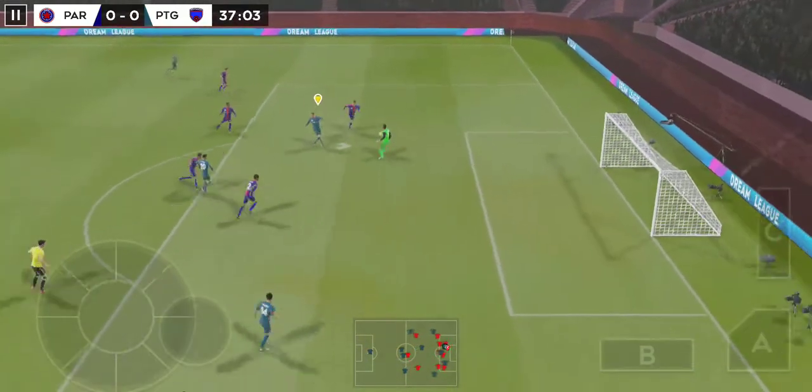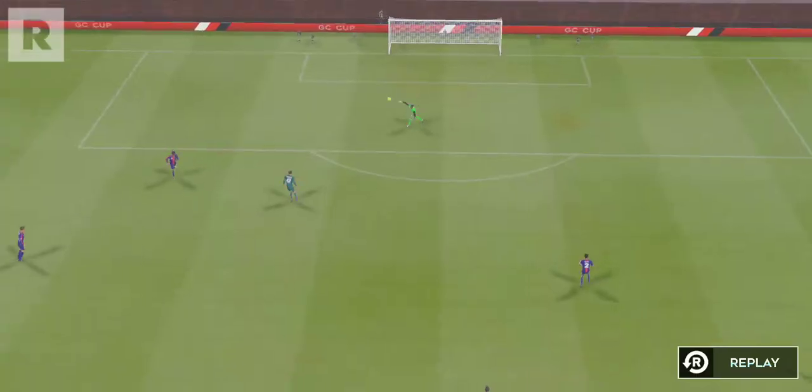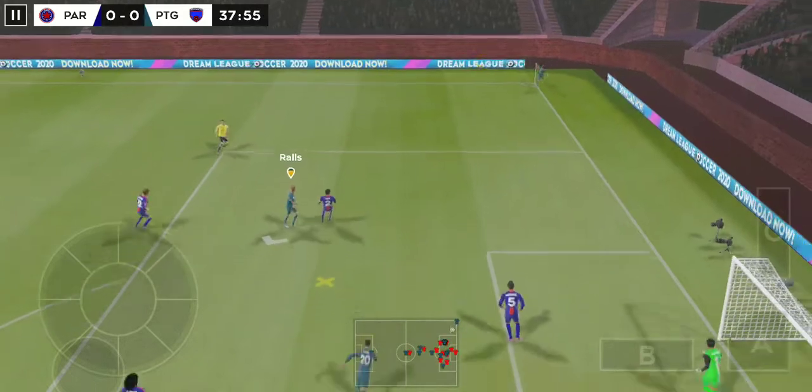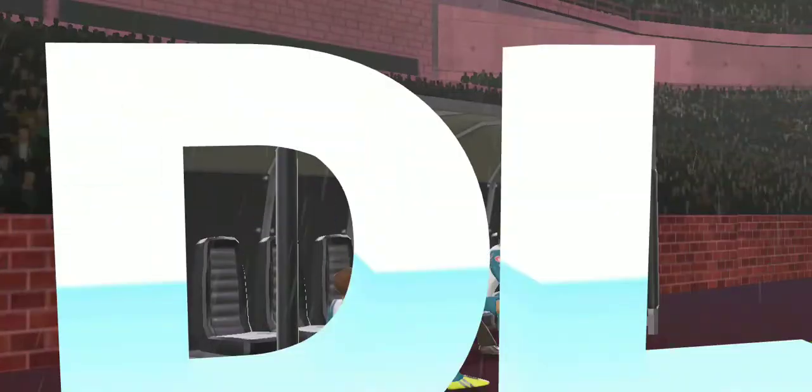He's one-on-one with the keeper — got a good hand behind that. Let's have a look at that one again. He's weighing up his options, aimed towards the penalty spot. Off his hand. Not the best header there. Oh, he's crossed the line — it's out of play.